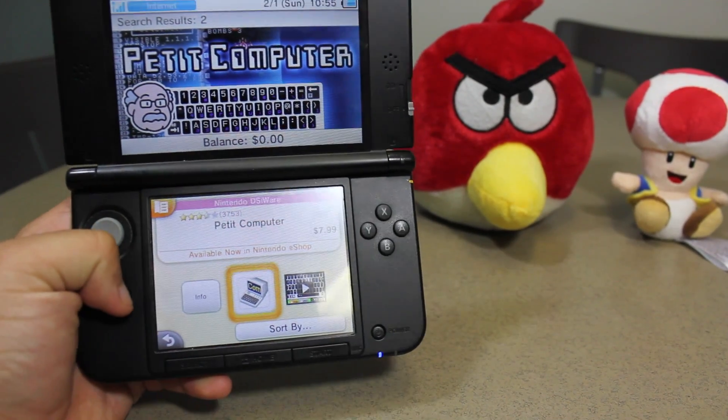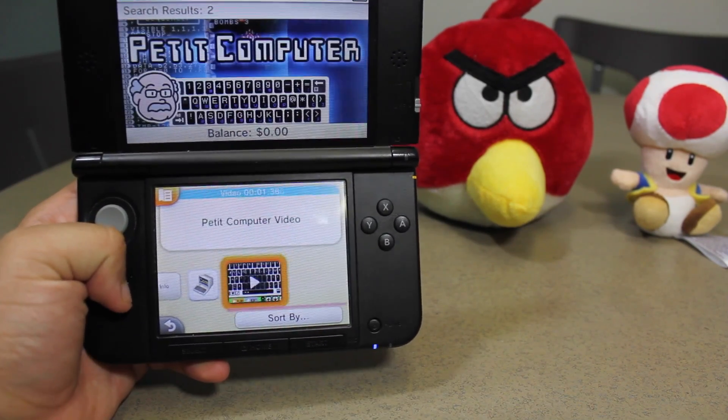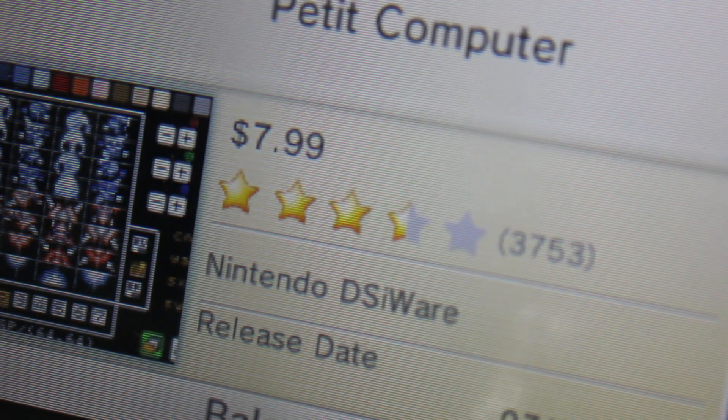So to be able to run Flappy Bird on your 3DS, you're going to need this DSiWare game called Petite Computer. It's a 799-point DSiWare game that lets you write and run code on your 3DS.